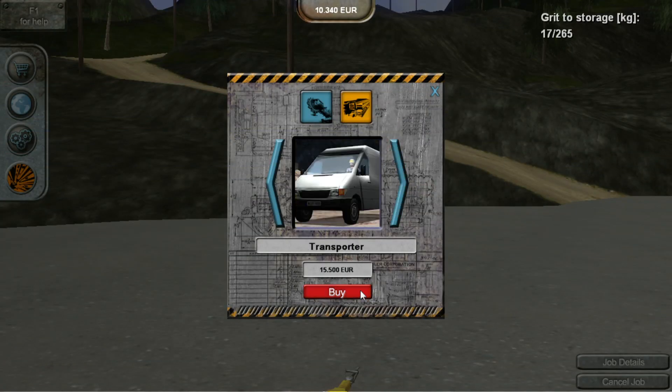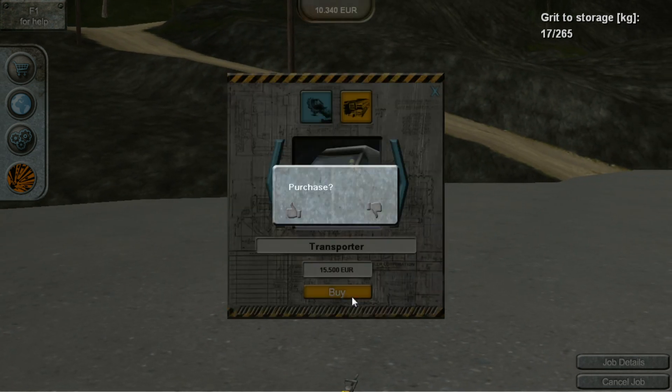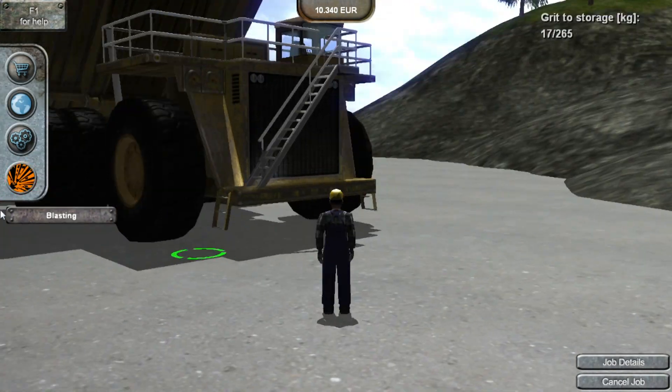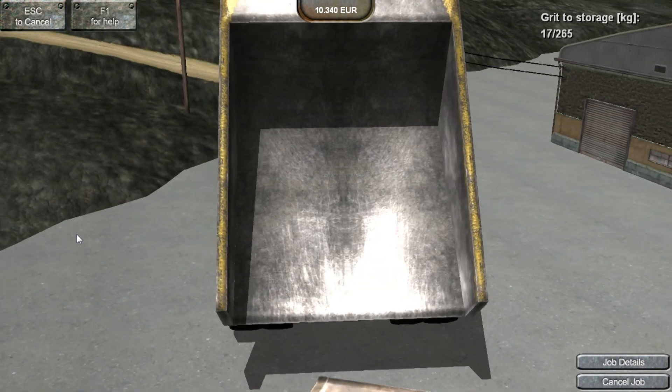Yep. We're gonna buy one of those eventually. What happens if I say buy it? It says nope, makes a funny noise. So we'll go ahead and just try to walk.